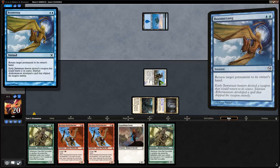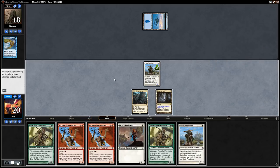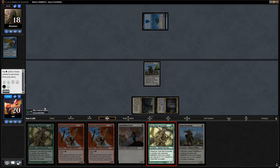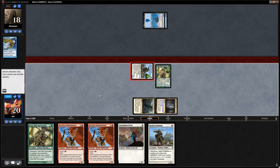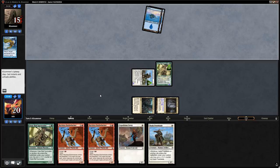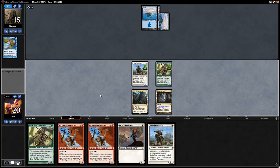Opponent plays Boomerang on the Survivalist. We replay Survivalist since it's better than playing a one-drop — we want to save those for Bushwhacker's surge. We get in for three. Drawing a land would be great so cards like Boomerang get bad if we can empty our hand with Bushwhackers.